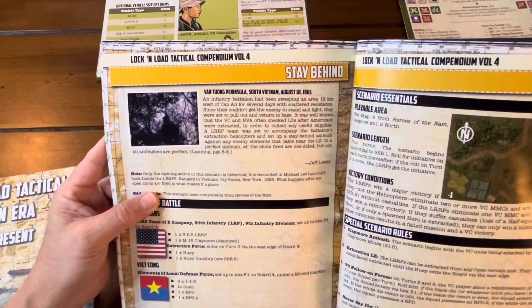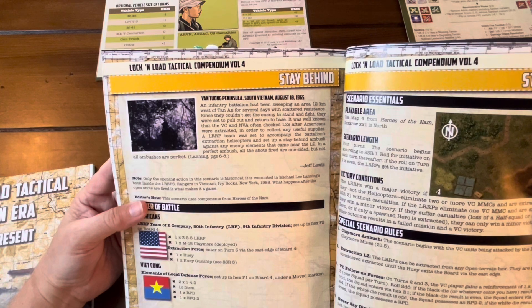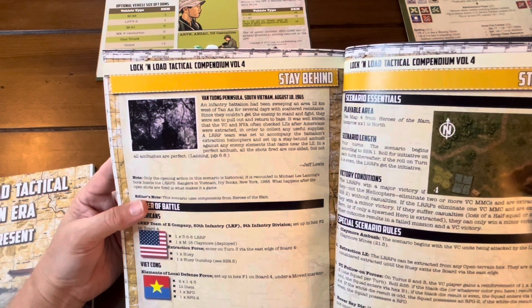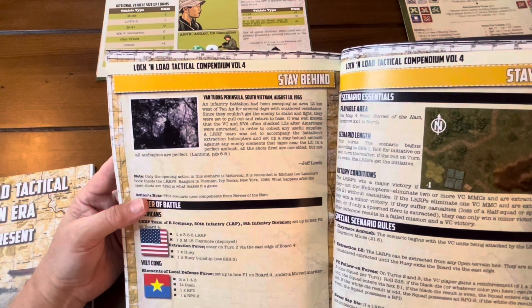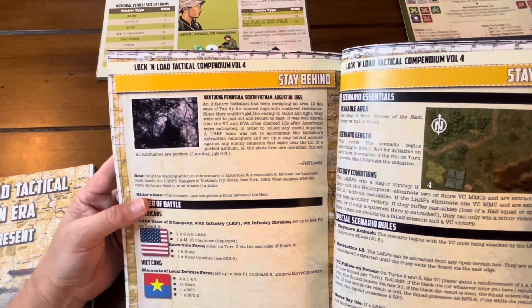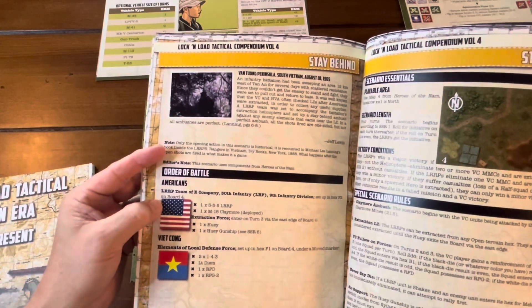The scenario is set at Van Toen Peninsula, South Vietnam, August 18th, 1965. An Infantry Battalion had been sweeping an area 12 kilometers west of Tan An for several days with scattered resistance. Since they couldn't get the enemy to stand and fight, they pulled out. It was well known that the VC and NVA often checked LZs after extraction to collect supplies, so an LLRP team was set up for a stay-behind ambush near the LZ.